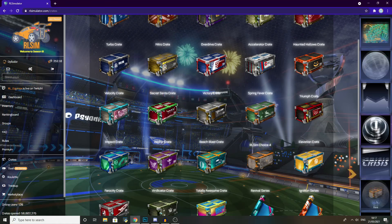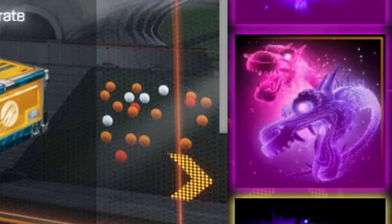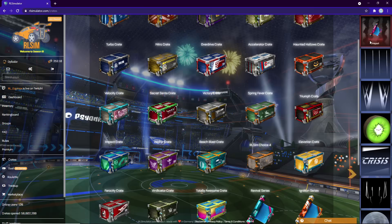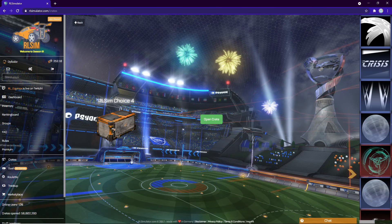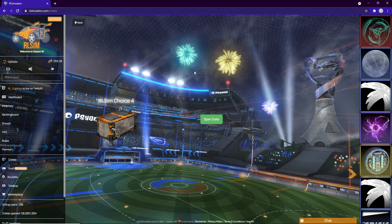I'm going to bring you along for the ride, and if you saw on the right there — I might have to replay it in the edit — but somebody pulled painted Dueling Dragons from a crate. That was perfectly timed because I actually got a tweet from someone recently saying the RLSim crate choice can get you painted Dueling Dragons, which is awesome, so maybe in this video we'll get it.